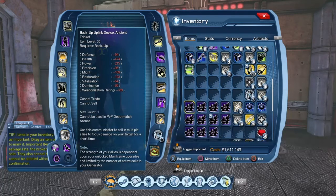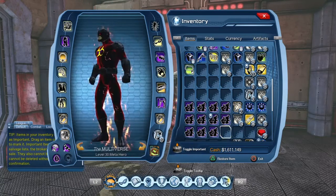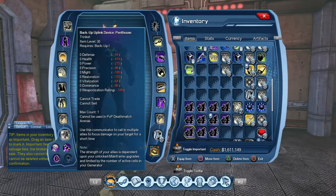You have the backup for the ancient layer, the backup for the bunker, the backup for the cave layer, the eastern layer, the gothic layer, the hideout, the industrial layer, the modern layer, the penthouse layer, the sewer layer, and the tech layer.